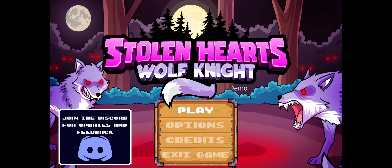This is Stolen Hearts Wolf Knight. It is an action-adventure precision puzzle platformer. Dash your way through challenging obstacles, fight off the enemies, find the lost hearts, guide them safely home, defeat the Wolf King and his minions, and collect hard-to-get fireflies along the way.